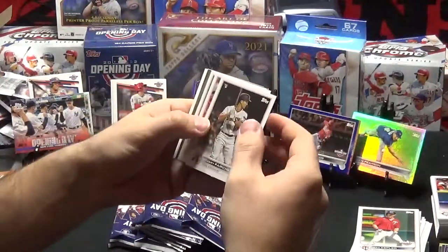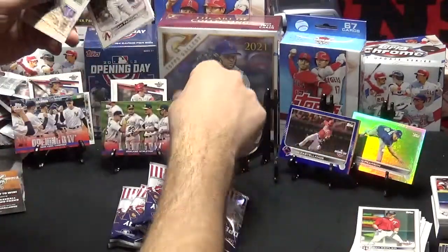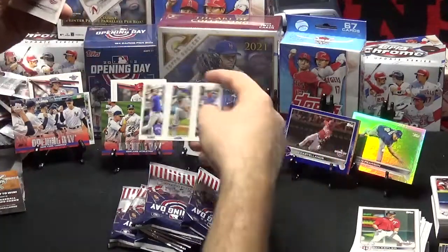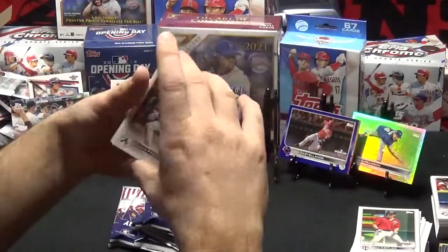Let's get us a nice Wander Parallel or something good. Stuart Fairchild, Ryan Zimmerman, Freddie Freeman, Oakland A's opening day, and another one of these for the Mets — Lonzo DeGrom and Lindor. Yastrzemski, Hendricks, and Matt Manning.